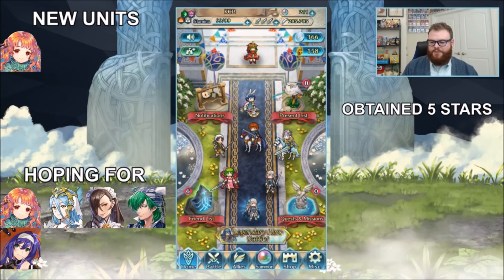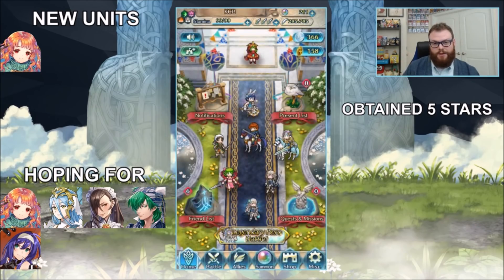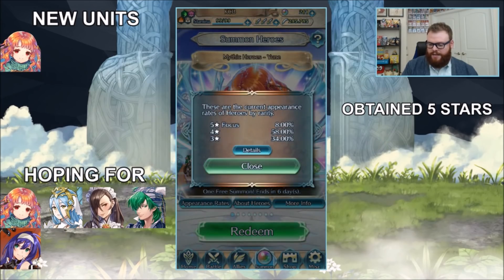We're back for the latest legendary mythic banner, but first I have to show you the meme has been completed — I have a plus 10 Spring Corrin. It only took about 60 orbs to get two of him and a Camilla, which was very fortunate. The build isn't completely done yet, but it's fantastic. It took three occurrences of the seasonal banner to get this Corrin. I gave him Distant Counter — he's worth it, he's doing his best.